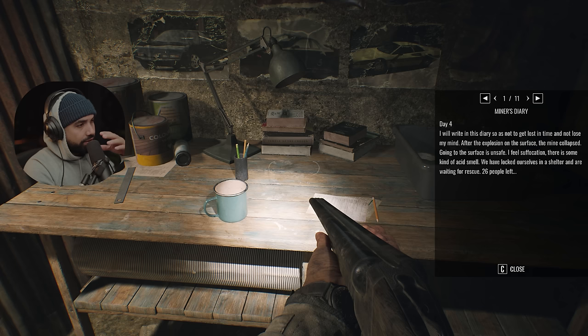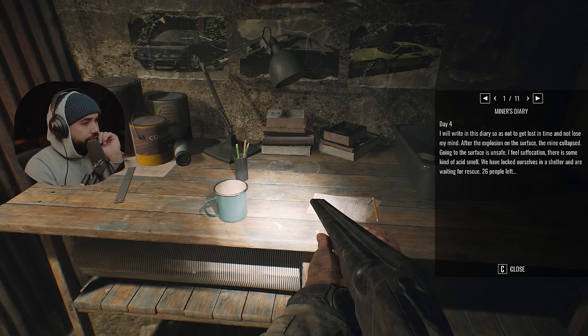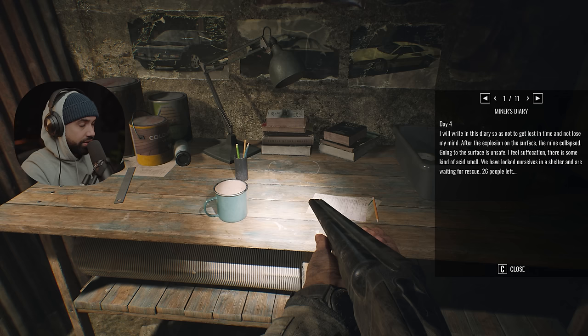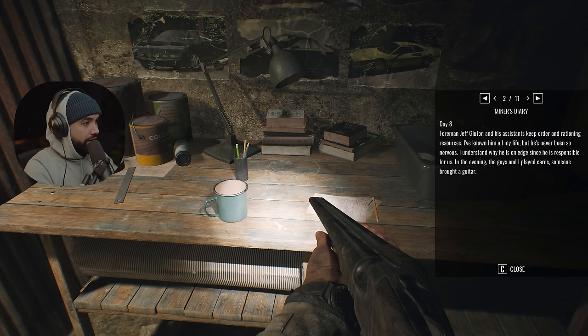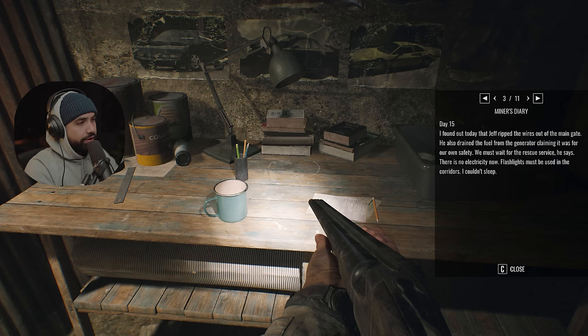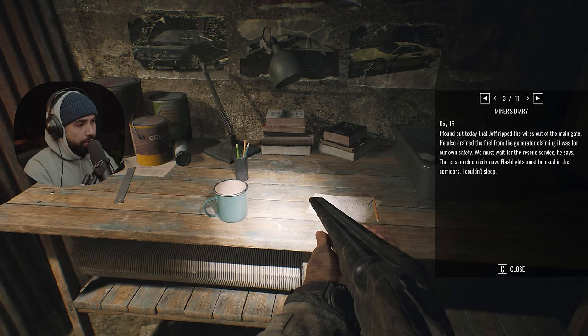Day four — this is the miner's diary. 'I'm going to write this diary so as not to get lost in time and not lose my mind. After the explosion on the surface, the mine collapsed. Going to the surface is unsafe. I feel suffocation and there is some kind of acid smell. We have locked ourselves in a shelter and are waiting for rescue — 26 people left.' Day eight: foreman Jeff and his assistant are rationing resources.